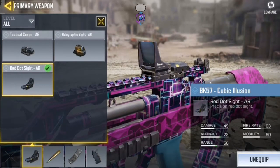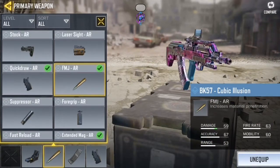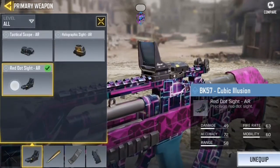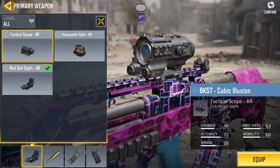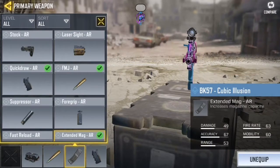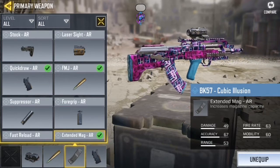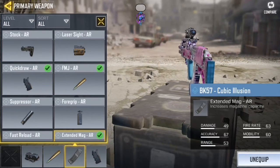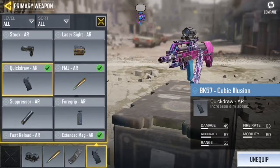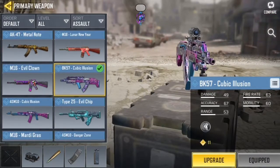We can see that damage is lacking, so we're going to equip the FMJ round. For range, equip the red dot sight or the tactical scope depending on the map you're playing — I'll equip the tactical scope here. Then equip the extended mount to give you more ammo in your clips, and for recoil, equip the fog grip. Now you're good to go.